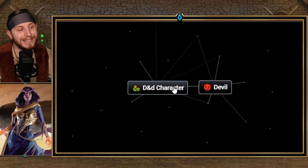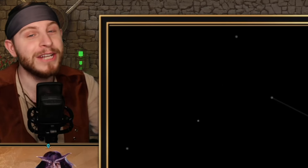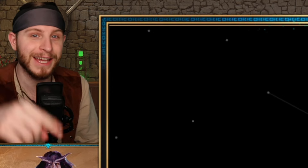And finally, if you combine D&D Character plus Devil, you get Tiefling. I do have one more bonus race that I'll tell you guys at the end of the video.